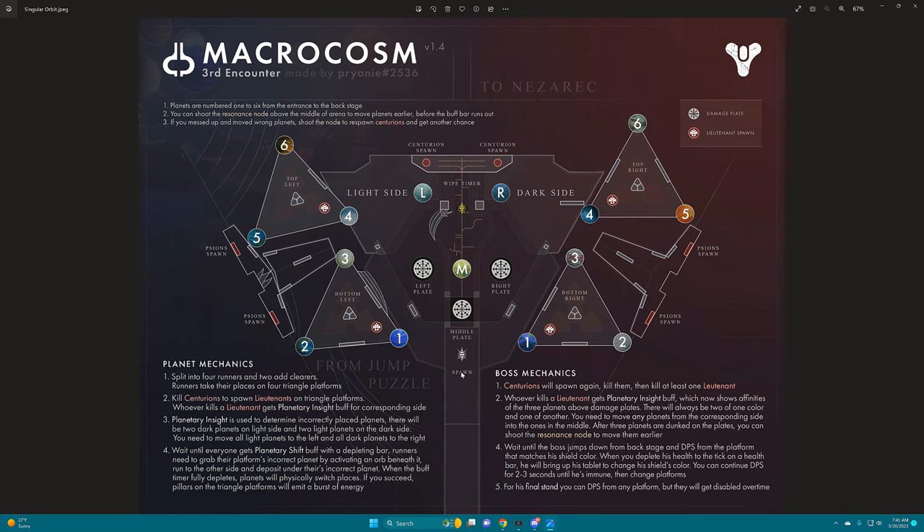For this triumph — Singularity Orb — basically only one person, or basically the same person, can't get planetary sight more than once. You get that from killing the lieutenants that spawn on each side, and they spawn once you kill the centurions. I put one person on bottom right, one on bottom left, one on top left, one on top right, and then two ad clearers. The ad clearers want to cover the dark side and the light side, kill everything — mostly the centurions — as fast as possible, because that spawns the lieutenants and lets us get our jobs done quickly.